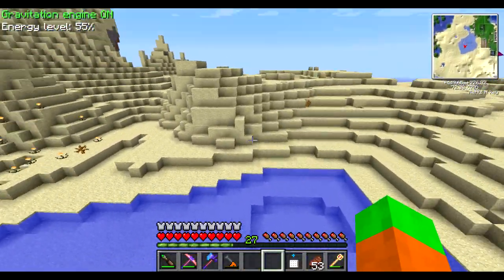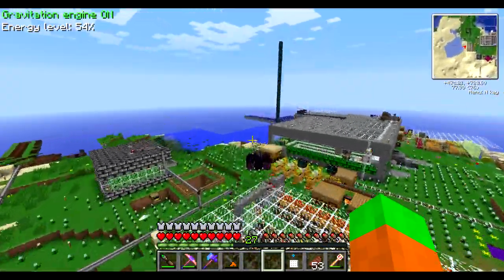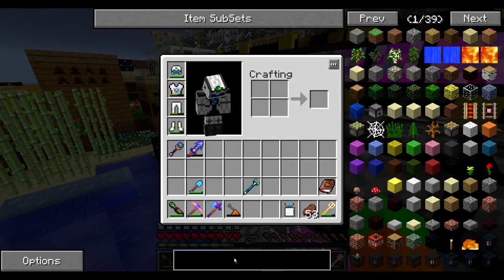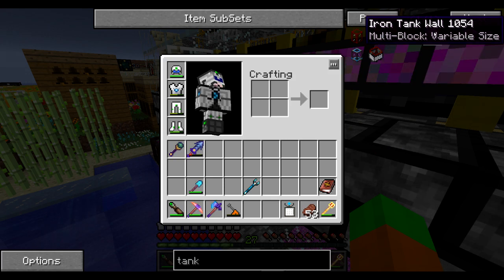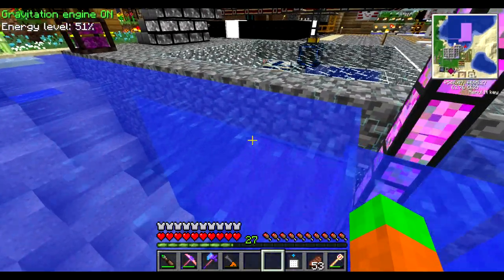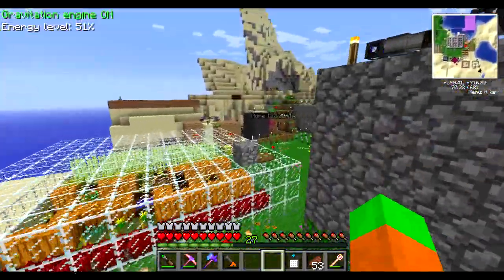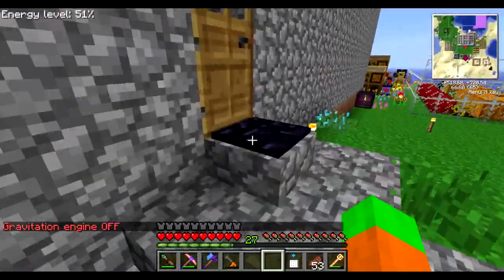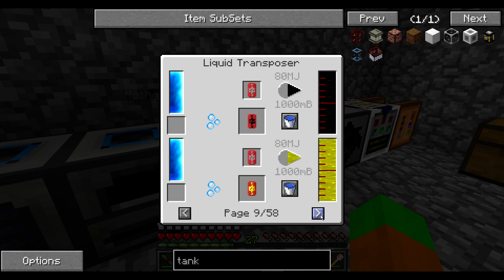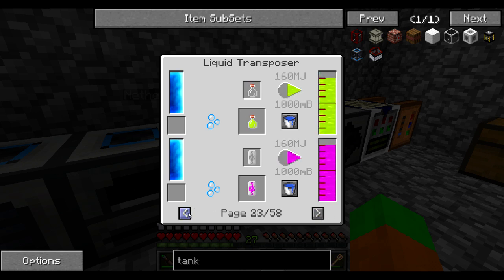The design I'm thinking to go for will use Zycraft tanks. Since Zycraft tanks have size limitations, I might actually go for Railcraft tanks with these tanks — although to craft them I may need a rolling machine, which I don't really like. Actually, let's go for Zycraft tanks. I'm going to look at the transposer recipes: there are 58 pages with two liquids per page, but a lot of duplicates, so I'll make it modularly expandable.